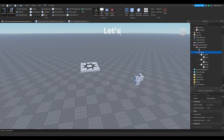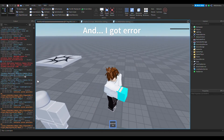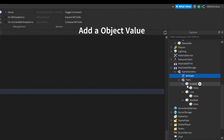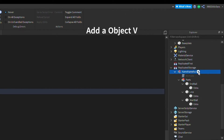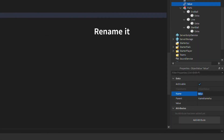Now let's check this thing and see if it can work. One more thing to add before we make a mistake — it's probably to add an ObjectValue right here. Call it 'no hit' or 'immune'.